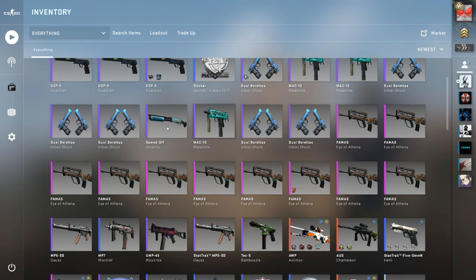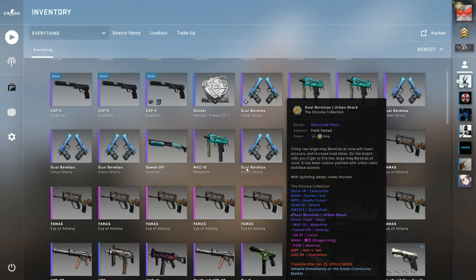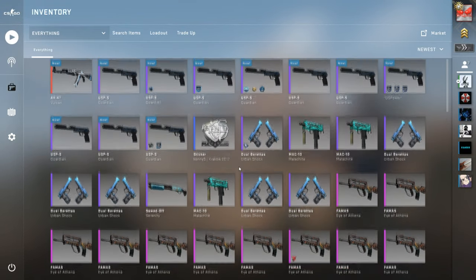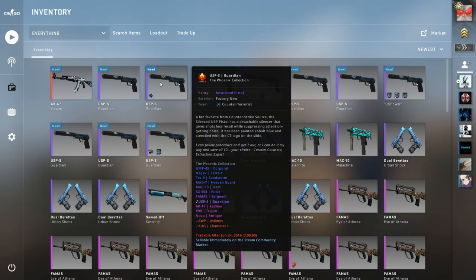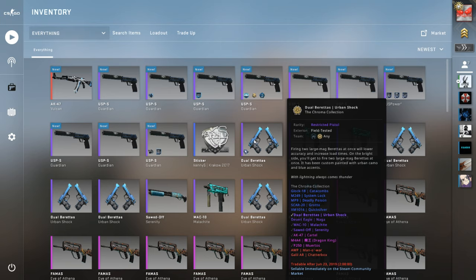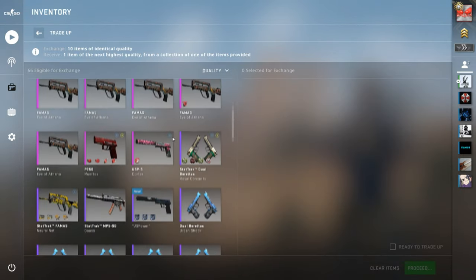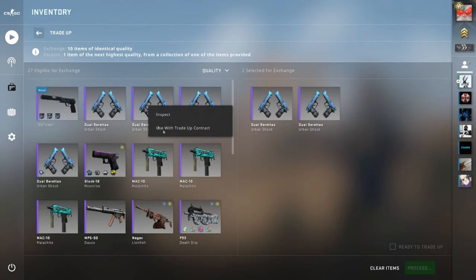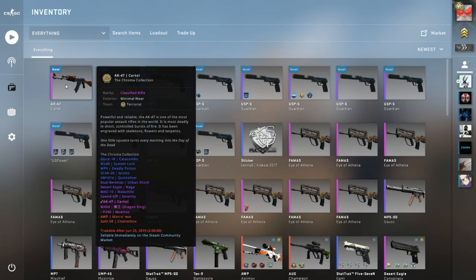Now if we can just get the Neon Rider we'll be in profit by a large margin. Going low now — the urban shocks for the Dragon King. This is the lowest risk one. It's a field-tested trade-up and we got... AK Cartel — not a big deal. Wait, it was actually minimal wear output, so that's actually profit from a field-test input. Nice!